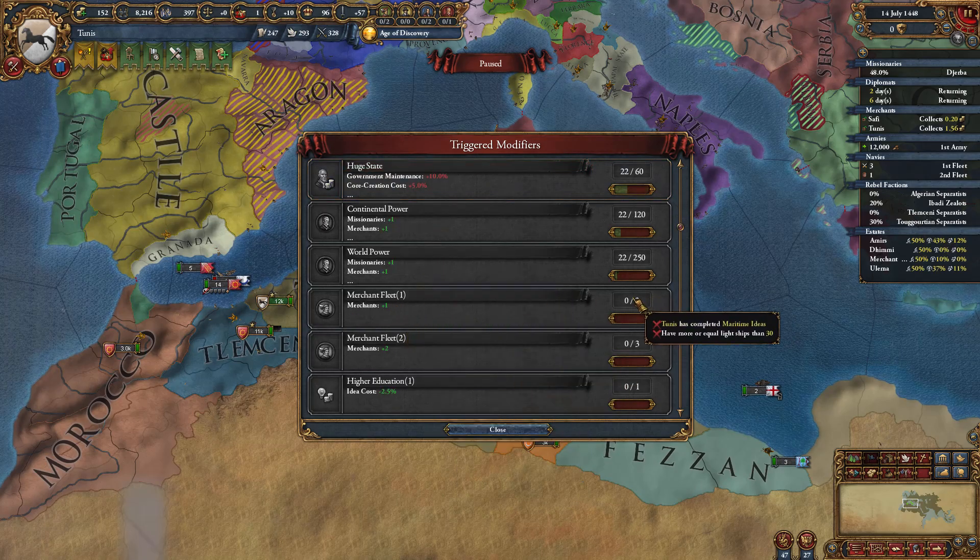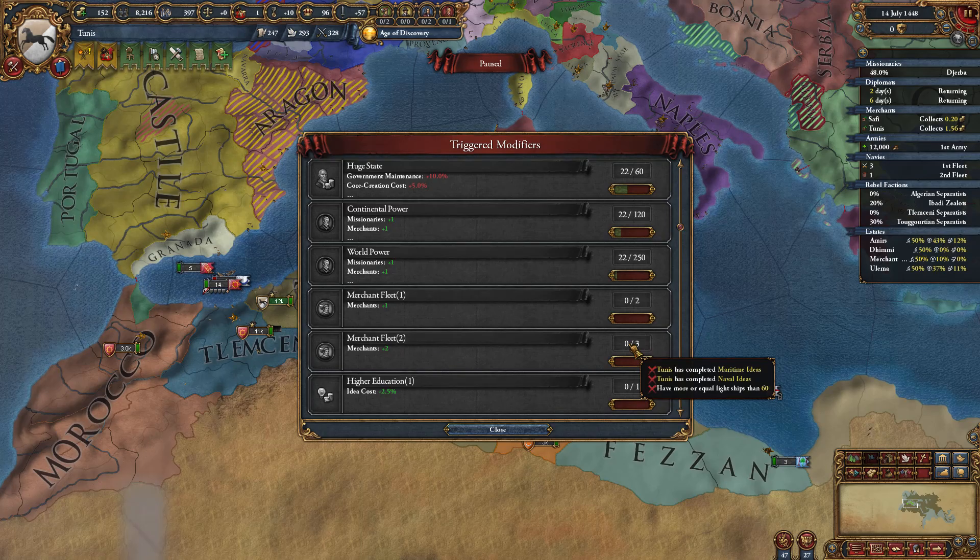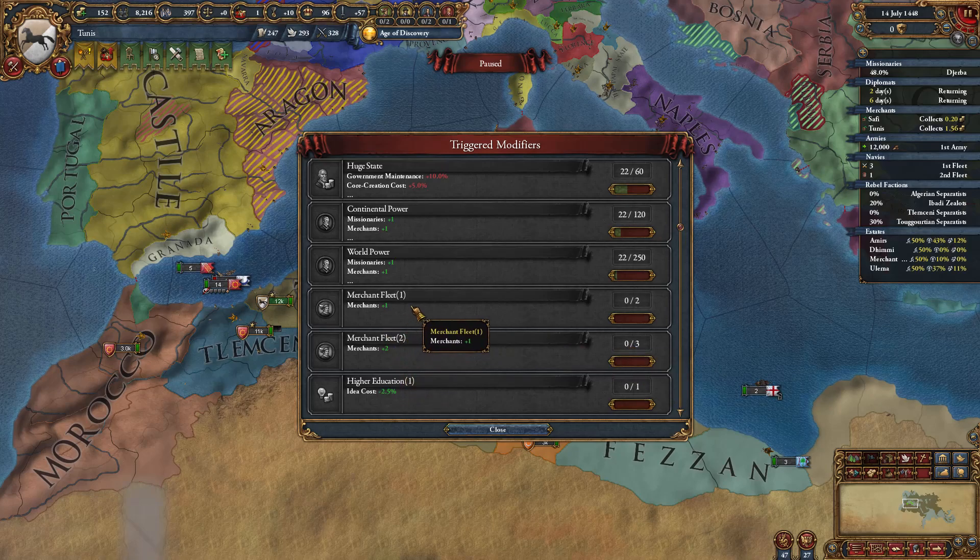There's a Merchant Fleet modifier: have maritime ideas, have 30 or more light ships, and you get an extra merchant. Maritime ideas are usually garbage, but getting an extra merchant is very interesting. If I want to do a heavy merchant trade-based game, this is worth going for.